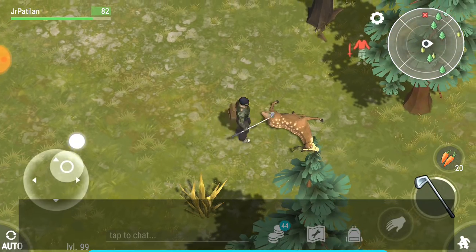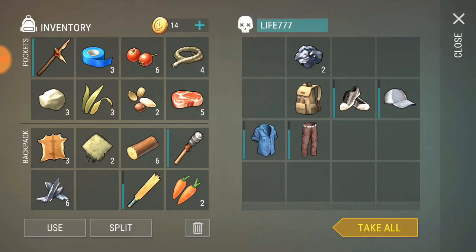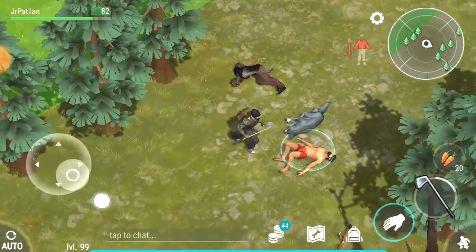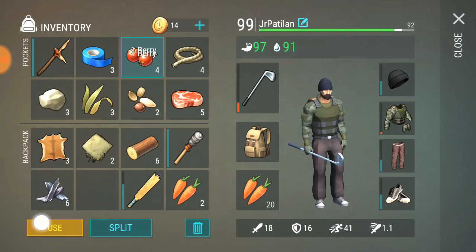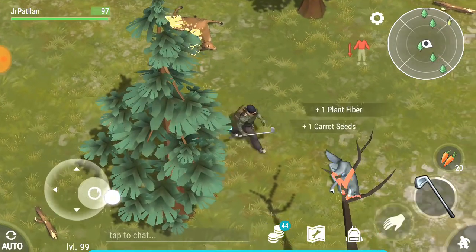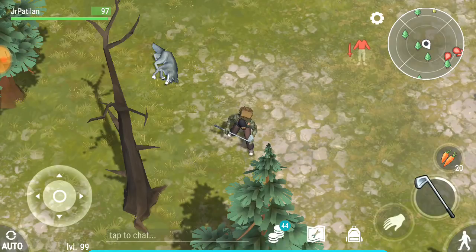Tip nine: if your inventory is full, put items in a chest or in dead bodies, then come back later. Make sure you remember where you put it — I always put stuff near the corner of the map where I hang out to stay safe. Do not be scared of NPCs or any monster that comes your way.